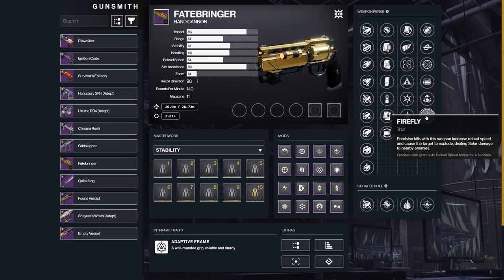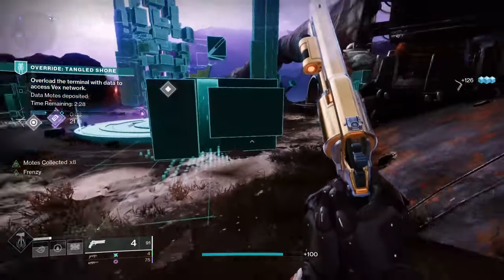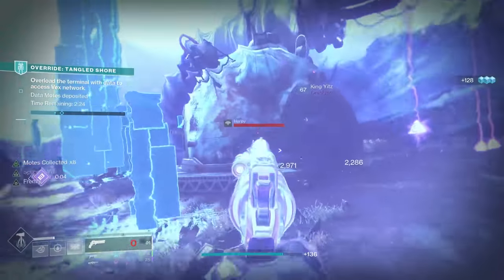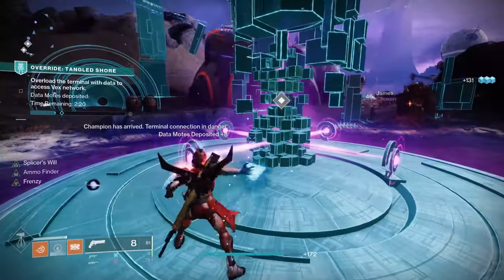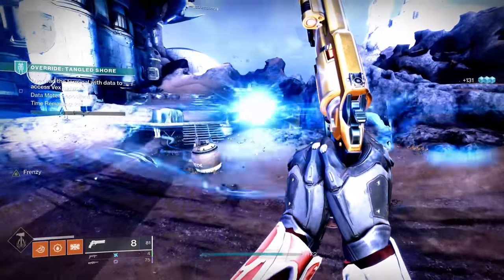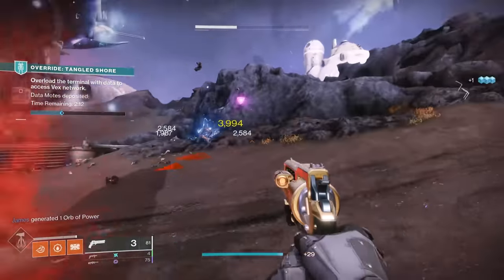One of the rolls I decided to keep was Explosive Payload and Frenzy. This is purely a workhorse style weapon — loads of free boosted damage from Explosive Payload and Frenzy combined. It is the lazy gamer's Fatebringer. You literally have to do nothing other than fight and your perks will be active the entire time. No thinking, no planning, just shoot gun — you're good.